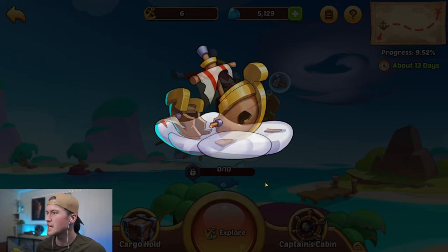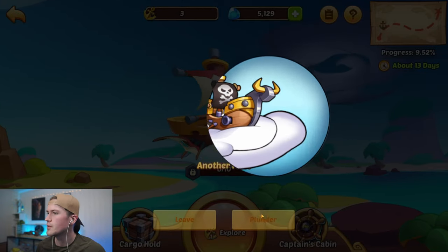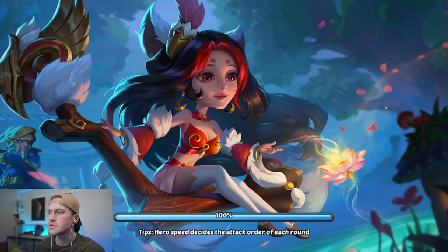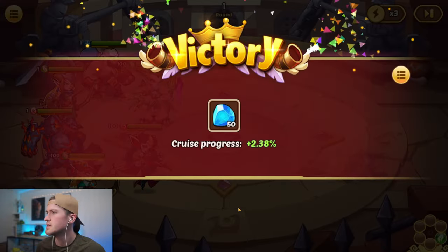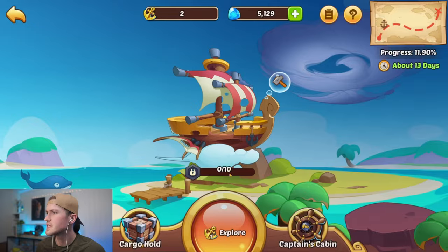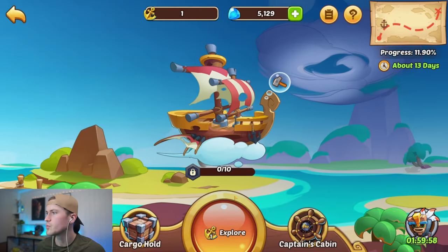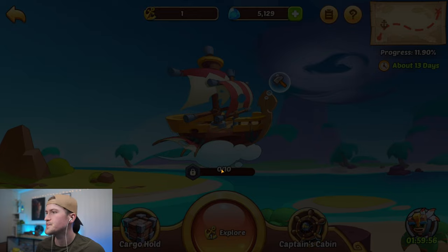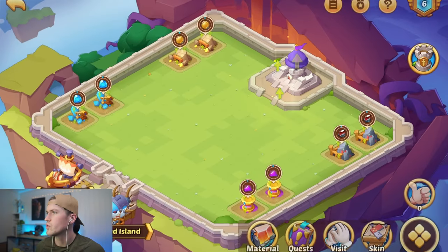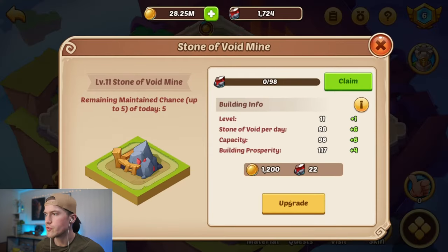We already have almost 10% progress — that's very very good, a great start actually. We also get a fight and that's a free win. Now this is a very good start at 12%. We don't buy anything from the merchant. By collecting all of these resources here we got more stone of void.